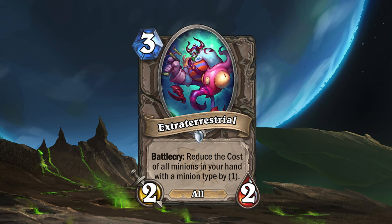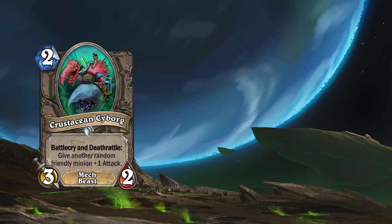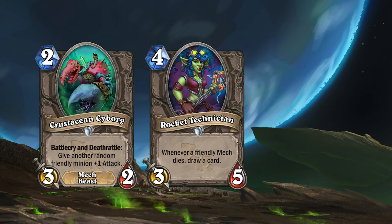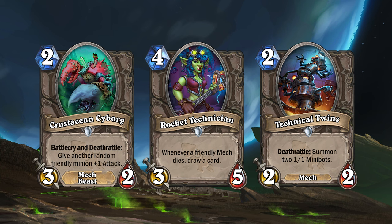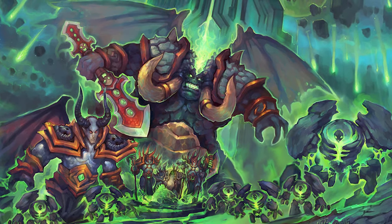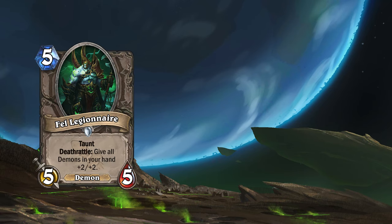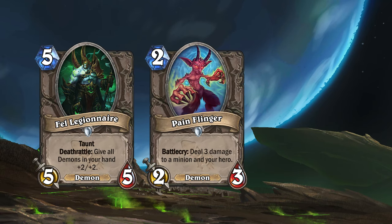There's also support for specific minion types, like mechs, through Crustacean Cyborg, Rocket Technician, and Technical Twins. Argus is the home of the Burning Legion, so of course Mission 2 Argus also introduces new demons, like Fel Legionnaire, Pain Flinger, and Void Spawn.